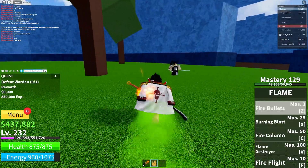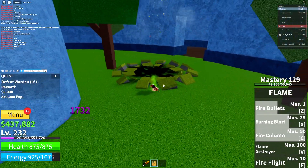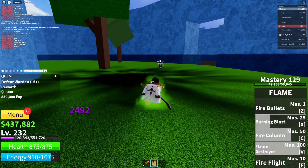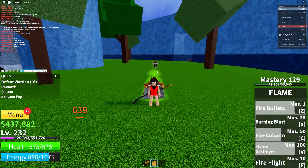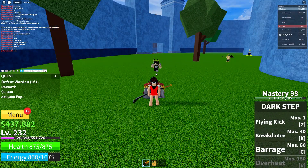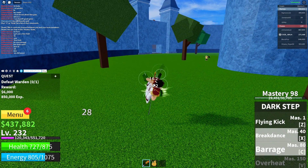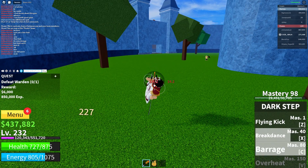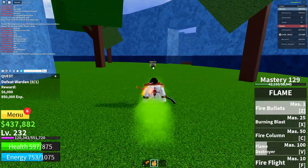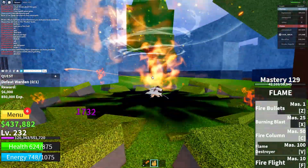Look at him — he's not even good, he's so bad. Like, how bad can you be? This guy is just dying to some simple fire abilities. Oh my god, he has to be ashamed of himself. I'm gonna stun him, kick him in the face, flying kick him. There you go — he can't escape my kicks, he can do nothing about me.